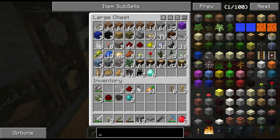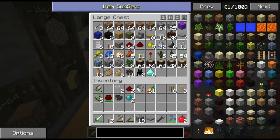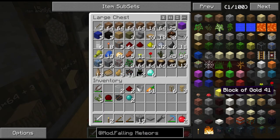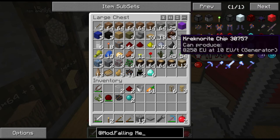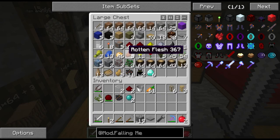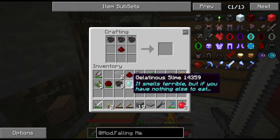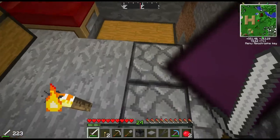That meteor got me thinking - let's look up meteor shields. Going to the mod - Falling Meteors - and searching for meteor shield. Okay, the recipe is three meteor chips, cobblestone, and redstone. I have cobblestone and the meteor chips - there we go, meteor shield crafted. We're covered!